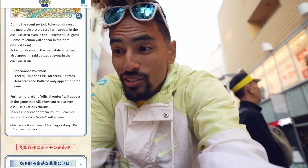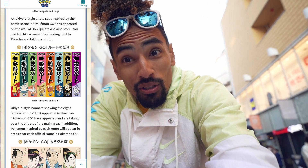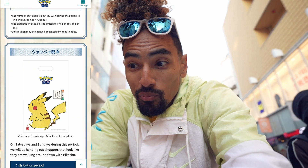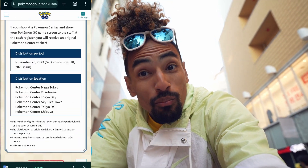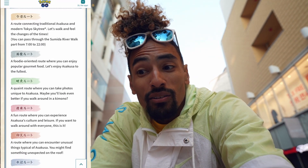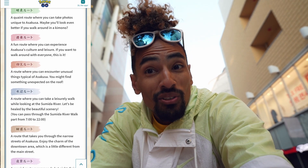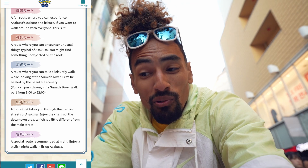This event has it listed here — this is the scroll we already saw. Good, that's checked. I'll follow a route in just a second. We saw these four murals, we saw Meowth, we got the bag, we saw the rickshaw with Machamp and the Pokeball wheels, we saw the Pokemon Go stop, and then the routes. There's a foodie route, a quiet route, a fun route, a route with unusual things in Asakusa, a route for a leisurely walk on the river — which is what we'll do — a narrow street route, and one recommended at night. We need to do a route to get a sticker, so let's do it.